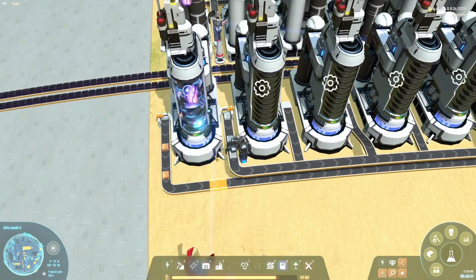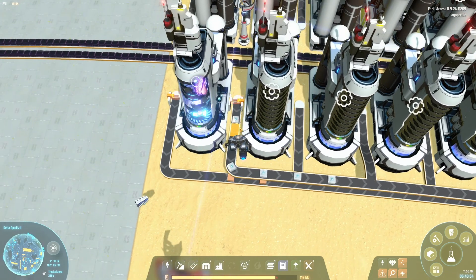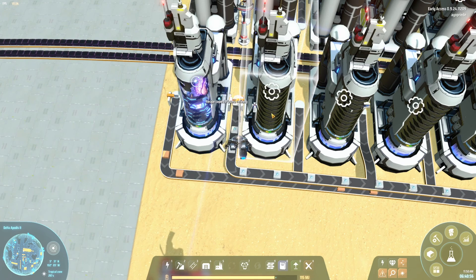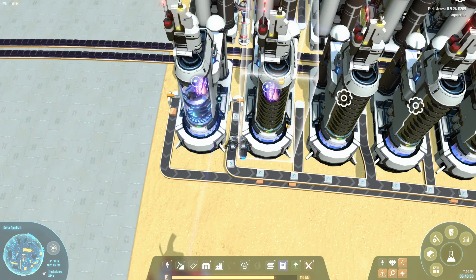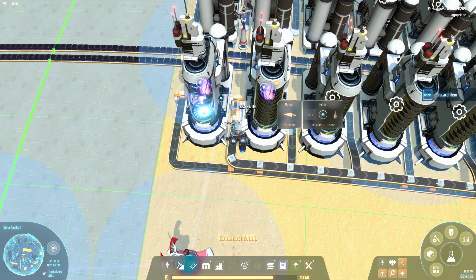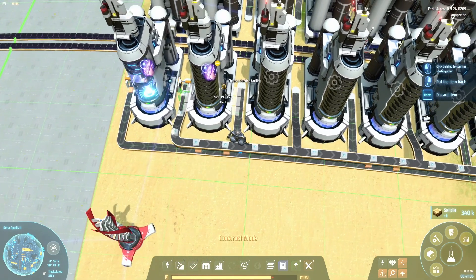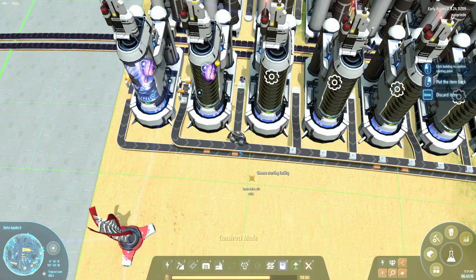Okay, when one is finished you also want to copy the recipe from it onto the next one, and here it's going to be the other way around. On this side it's going to be hydrogen, and on this side it's going to be oil. I always double-check myself.